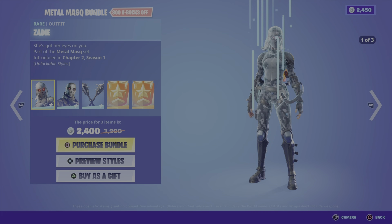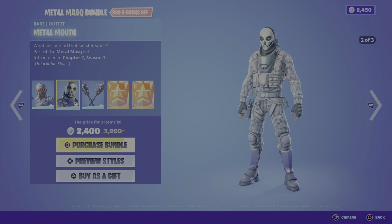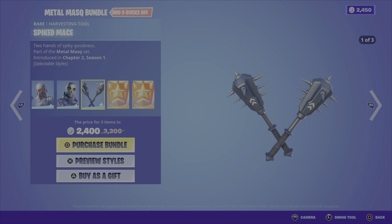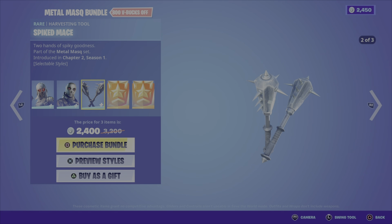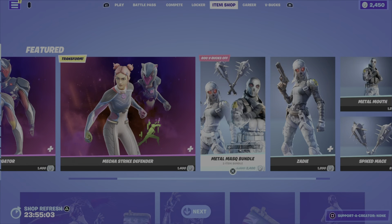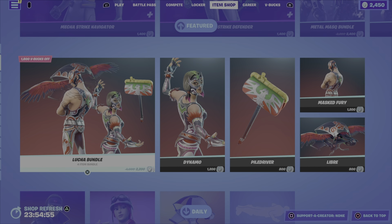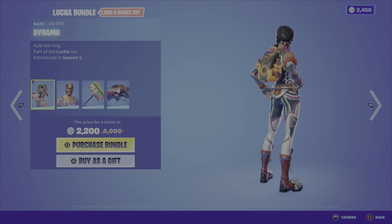There's just the two — I'm a bit surprised there's not a bundle. We also have the Metal Mask Bundle, which includes the Zady outfit coming in three different styles from the Metal Mask set from Chapter 2 Season 1, the Metal Mouth outfit also from that same set in three different styles, and the Spiked Mace harvesting tool in three different styles — it looks mean and really cool, those spikes look like they do serious damage. You get a set of challenges for each outfit granting additional styles. It's 2400 V-Bucks for the bundle, or you can pick up Zady, Metal Mouth, or the Spiked Mace individually.